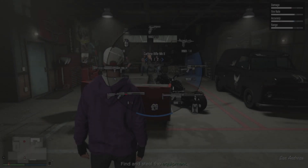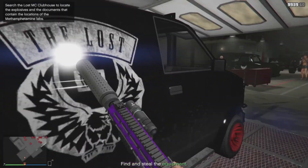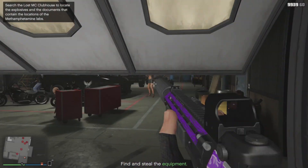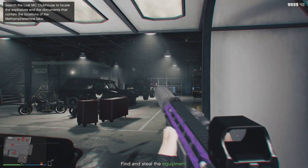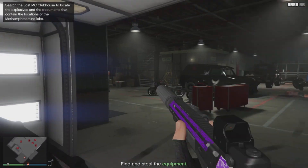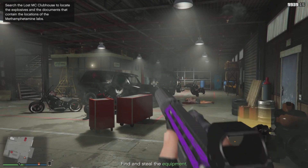I'd recommend entering in first person, but I went in third person. Just run to your left when you enter, and you'll be safe in this garage so you won't get blasted from all angles. Then just pick off the people and kill everyone in this room here, and you'll be good.